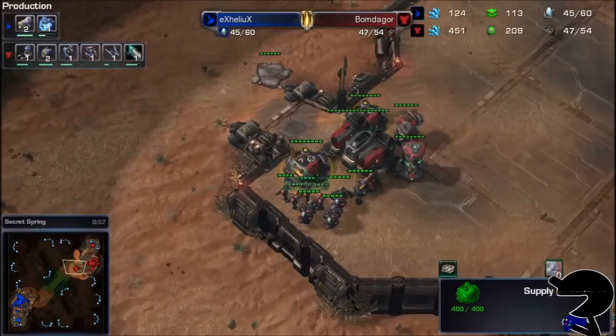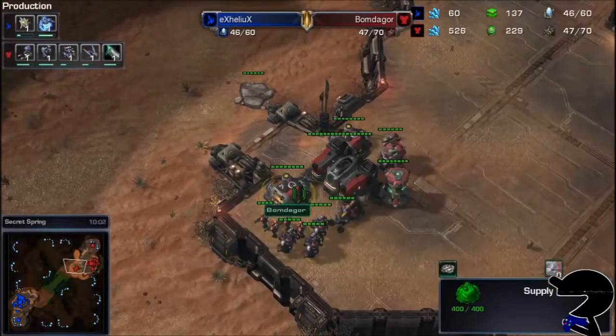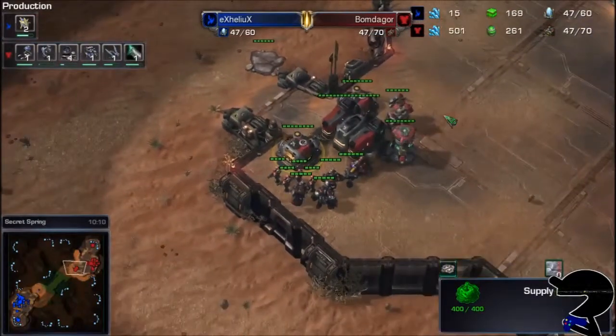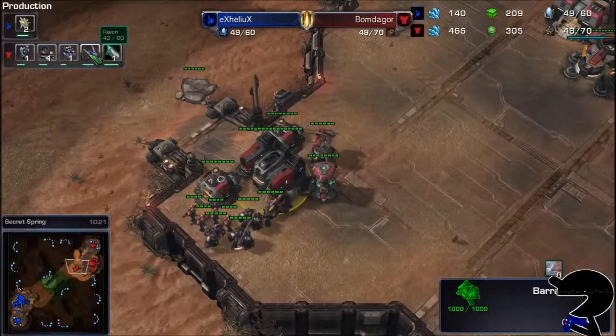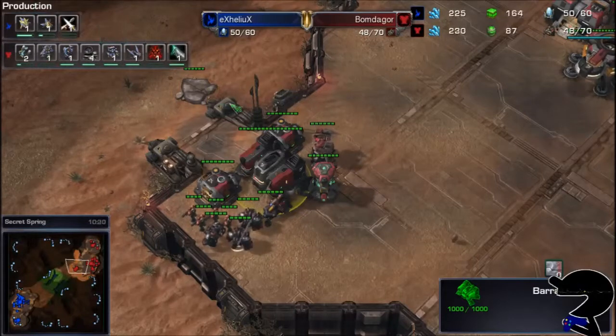Bomb de Gore is pulling ahead for harvesters, which is kind of depressing because he was actually a little bit behind. He's trying to figure out how to get around the supply depot. On the production tab, you do see there is not only the Raven right now for Bomb de Gore, there are a number of resources. You probably want to be looking at a few more ground units, but the Missile Turret and a couple more refineries are just popping out at the second base.